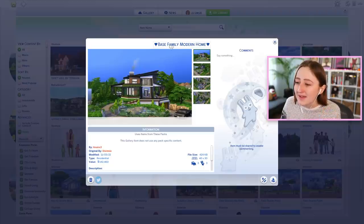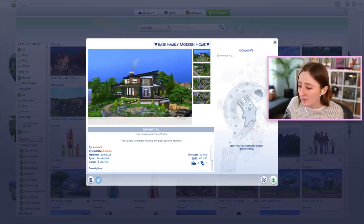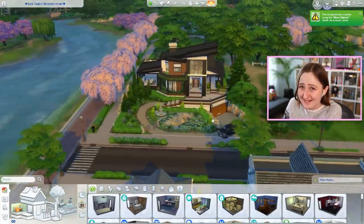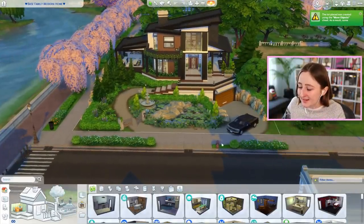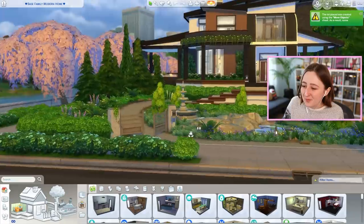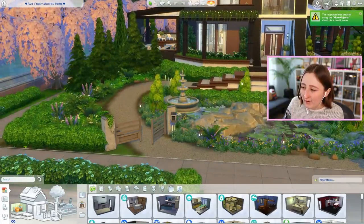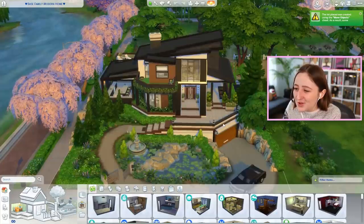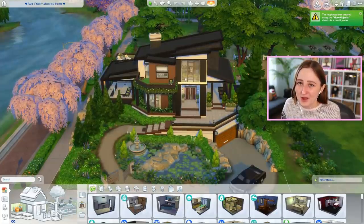This one here is the Base Family Modern Home by Aner3 on the gallery. Keep in mind, this one is base game, and you can see already, this is incredible. It's on a 40 by 30 lot, so I'm going to pop it in somewhere in Willow Creek. Are you seeing this? Like, are you kidding me? So when you first walk up to the house, there's this amazing rounded driveway, and you'll see they did a lot of terrain manipulation. We have this pond that looks like it's multiple levels, a pathway curving up to the stairs. The gate and the mailbox — hello? You would never believe this is the same shell as mine, but it is.